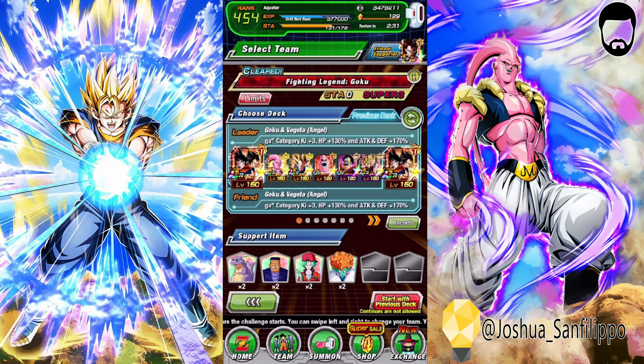Alright, so we're here at the Legendary Goku event with the Majin Buu Saga team. Last week I did a video taking them into the Super Battle Road — Majin Buu Saga Super Battle Road, category Super Battle Road — and today I'm going to try them in the Fighting Legend Goku, also known as the Legendary Goku event. We're bringing some items, we'll use them if we have to, but our goal is to try to no-item it. So without any further ado, let's go ahead and jump right in.